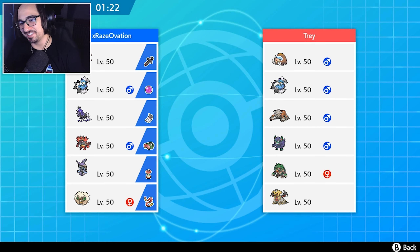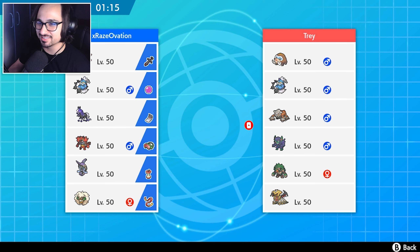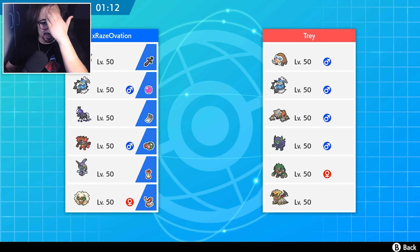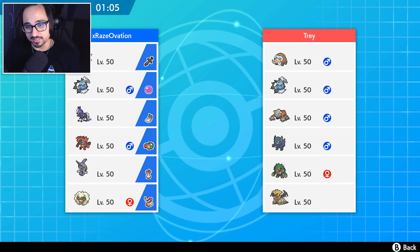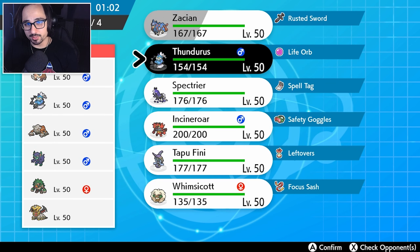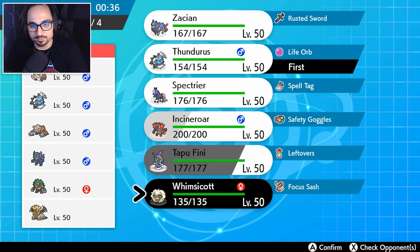Whoa, hold on there — Giratina! That is not something you see every day, and I'm super excited. Also, another Thundurus — keep in mind, Thundurus is definitely coming back. Be afraid. So we can't bring our Incineroar here because of that Thundurus. Also, Incineroar doesn't really want to come here anyway — it would only help for that Rillaboom. We can bring our own Thundurus to face the Rillaboom. A Thundurus-Whimsicott lead seems like a pretty solid option.